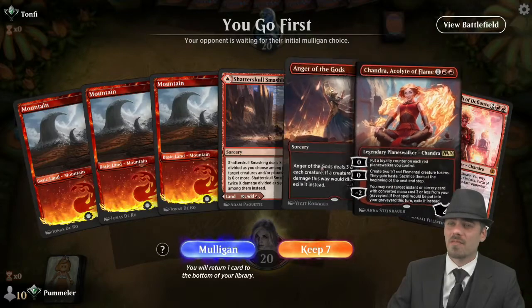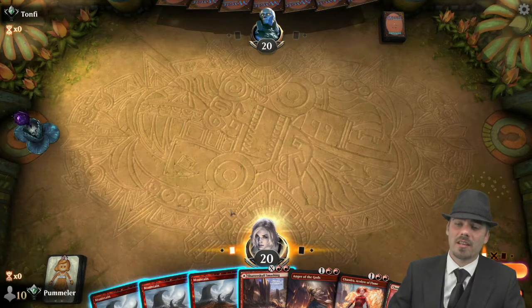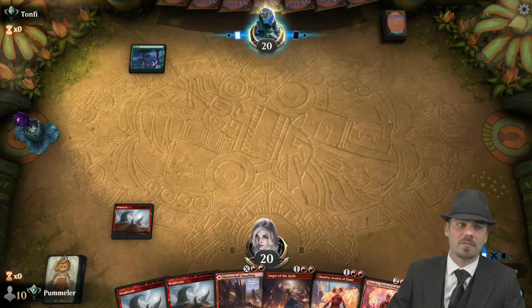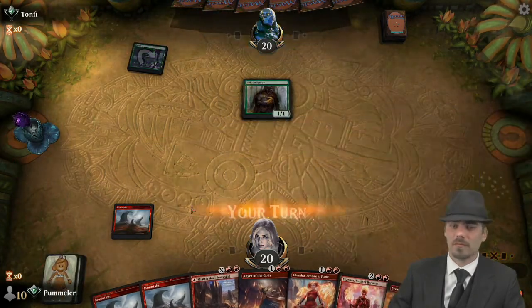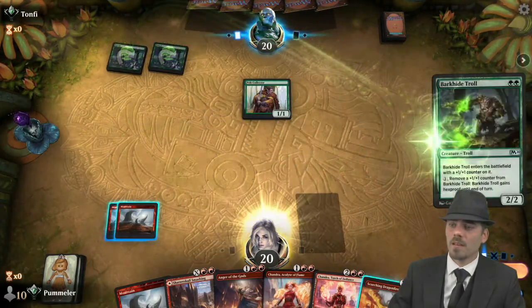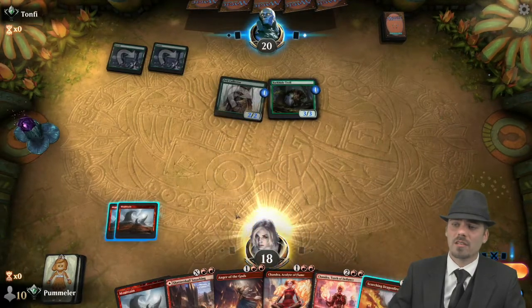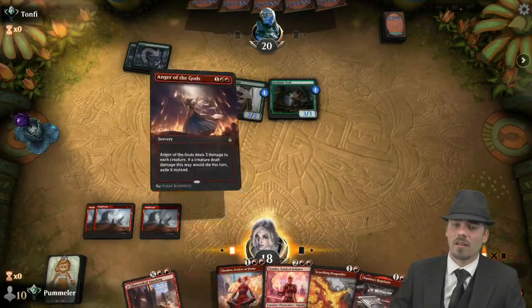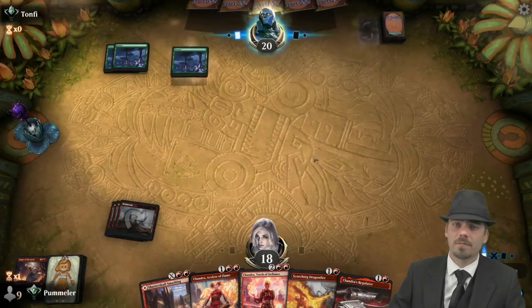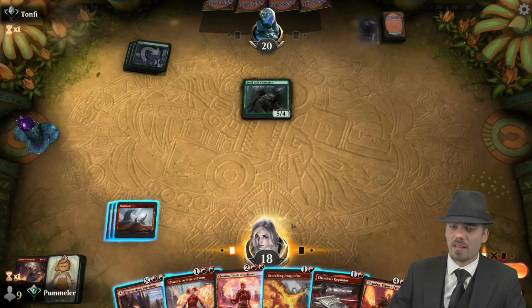Here we are up against tonfi — good luck tonfi. I think we're going to keep this. Not very many ways of interacting in the early game, but we have lands and spells — some interaction, some powerful threats. Pilot Collector and Barkcade Troll — all right. We're going to Anger the Gods this turn; I don't think we're going to be greedy. Definitely don't want to take too much damage.